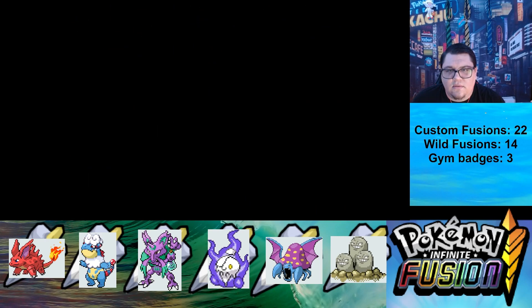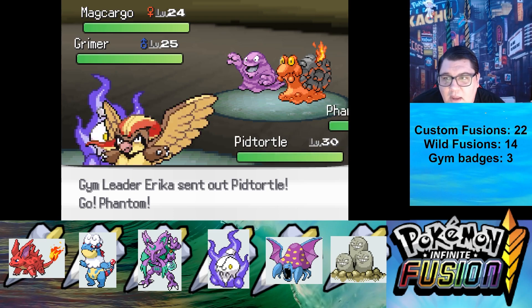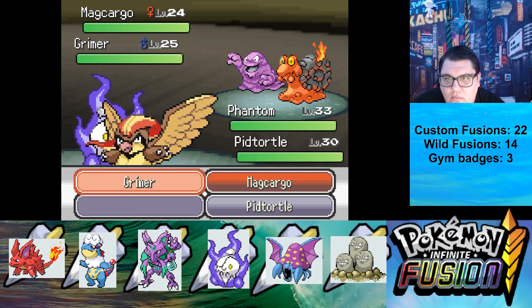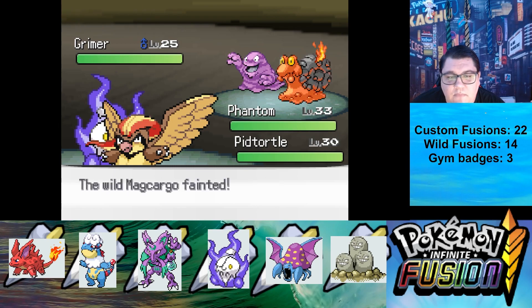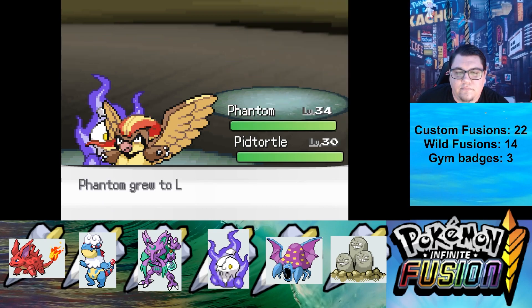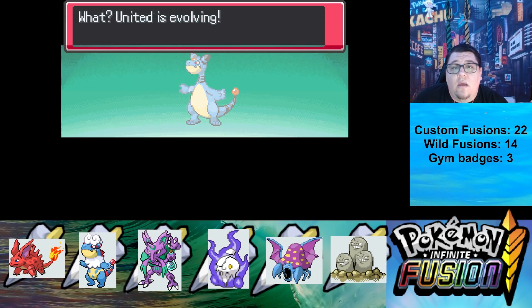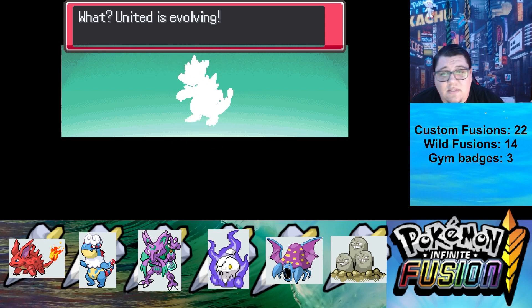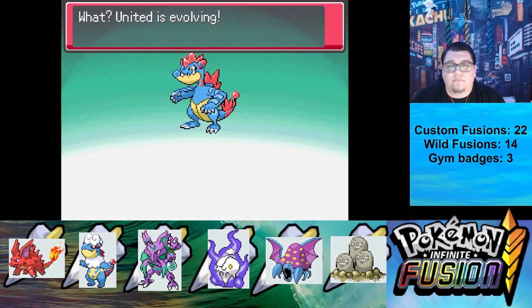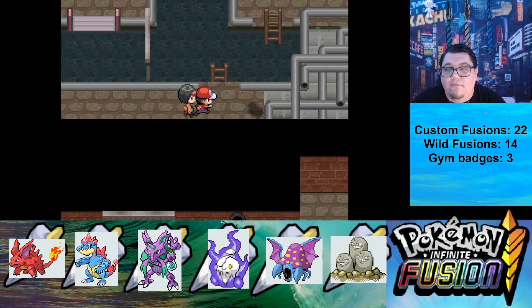I really do like that she heals us after every battle — that's very nice. A Magcargo — am I able to catch this? No, apparently not. United is evolving. As promised, we do have our Ampharos Feraligatr. Interesting looking Pokemon. We changed the layout from its evolution.